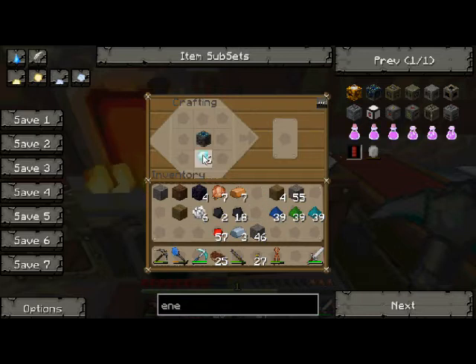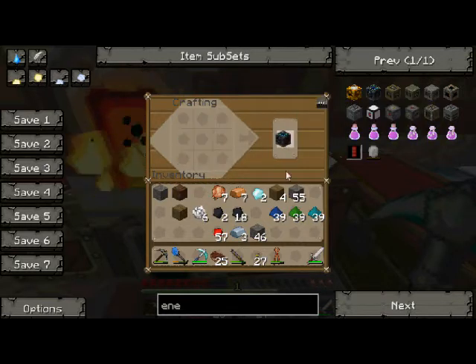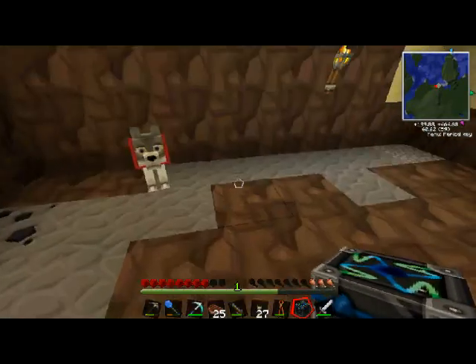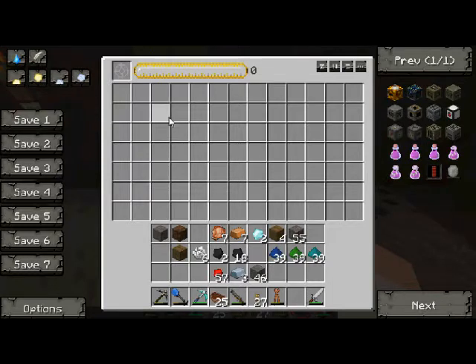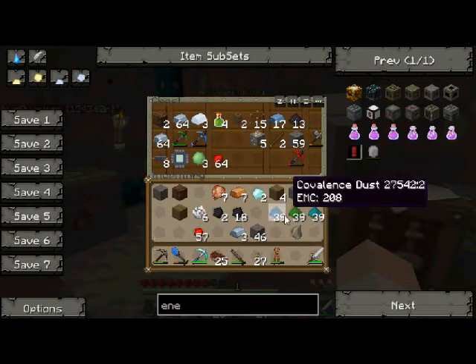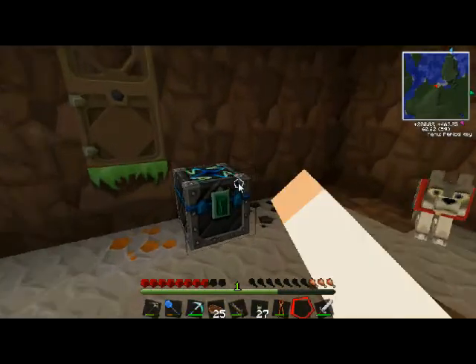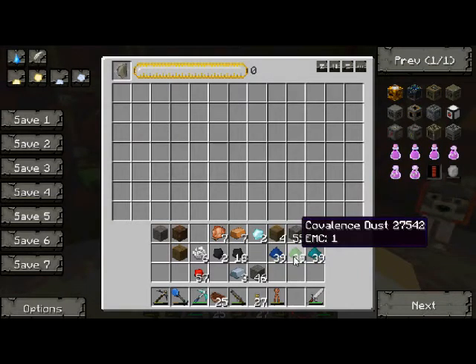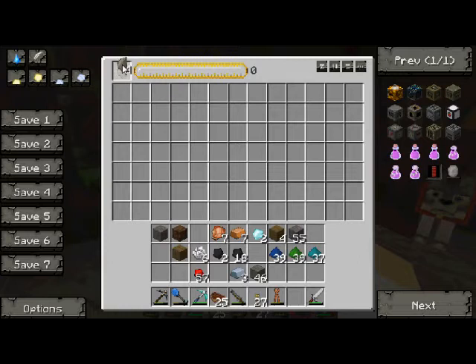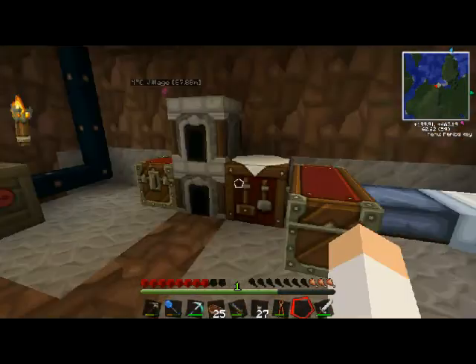Now it's time to turn it into an energy condenser, which is just like this. That is huge! This is going to be one of our biggest achievements so far in this series. So I'm going to put it right here by the door. All those EMC things you've been seeing are because of this — just putting one flint in makes two more of that. So there's four, and now we have five flints. It's part of the equivalent exchange, so that's pretty cool.